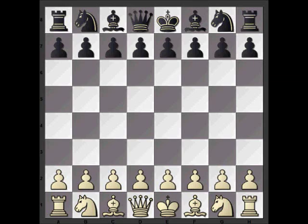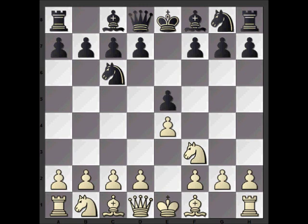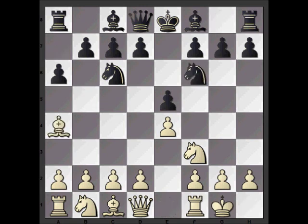This is another game by Tal, from when he was world champion in 1960, against the German Grandmaster Unzicker. Tal opened with e4 and they went into the Spanish Opening with bishop b5, a6 - these are all mainline moves.